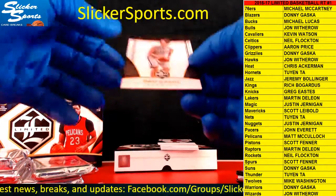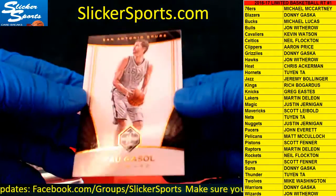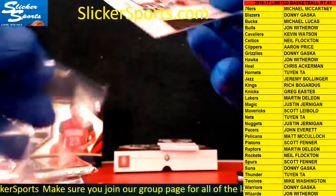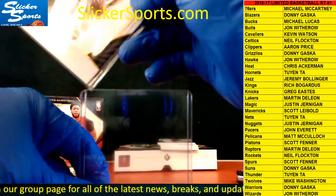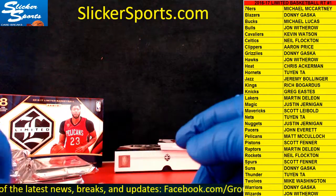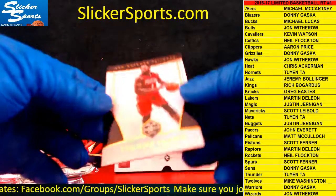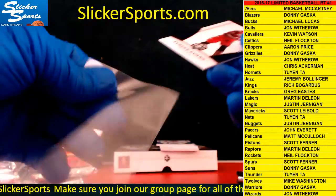First up we have, for the Spurs, Pau Gasol — non-numbered base. This set has quite a bit of base. The Spurs are Scott Fenner. Next up we have another base — Tyreek Evans for the Pelicans. Pelicans are Matt McCulloch.